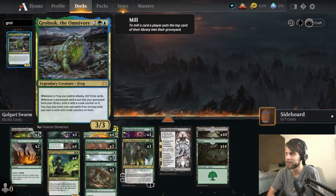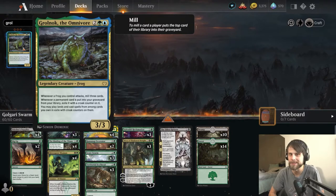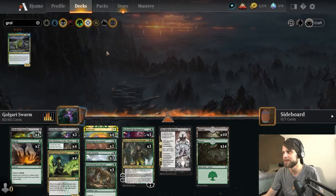This is Grolnok the Omnivore. I think this is going to be hilarious. This is a frog-themed card. Whenever a frog you control attacks, mill three cards. Whenever a permanent card is put into your graveyard from your library, exile it with a croak counter on it. You may play lands and cast spells from among cards you own in exile with croak counters on them. Very interesting card — one I'm very excited to try out. Please submit decks now, you can do that anytime.